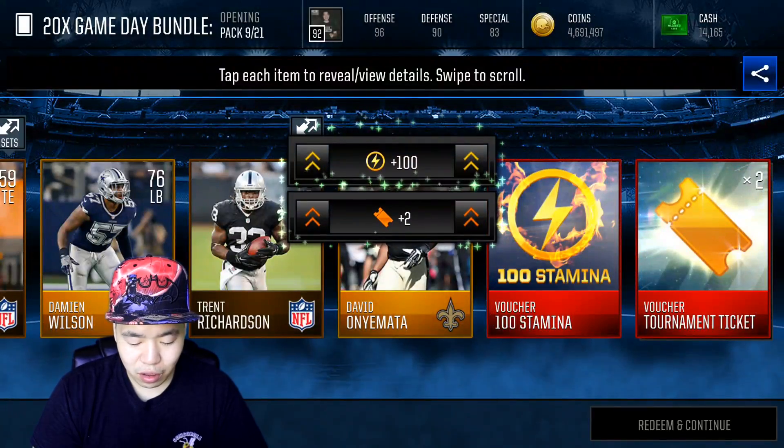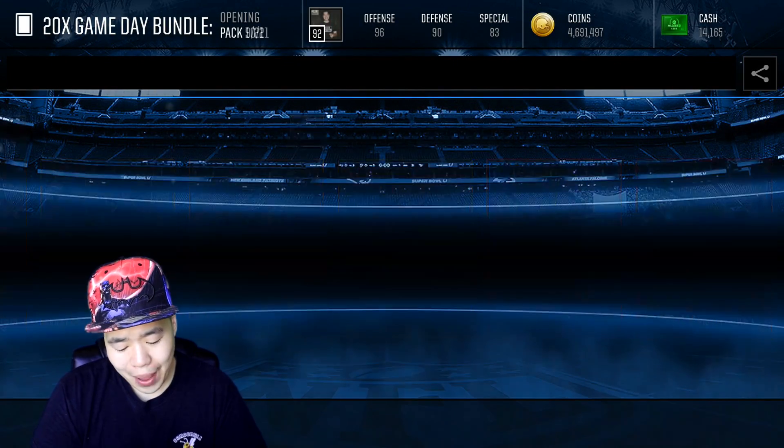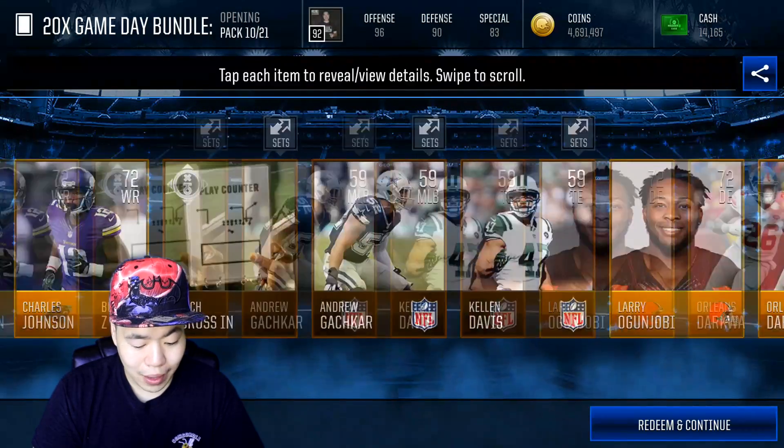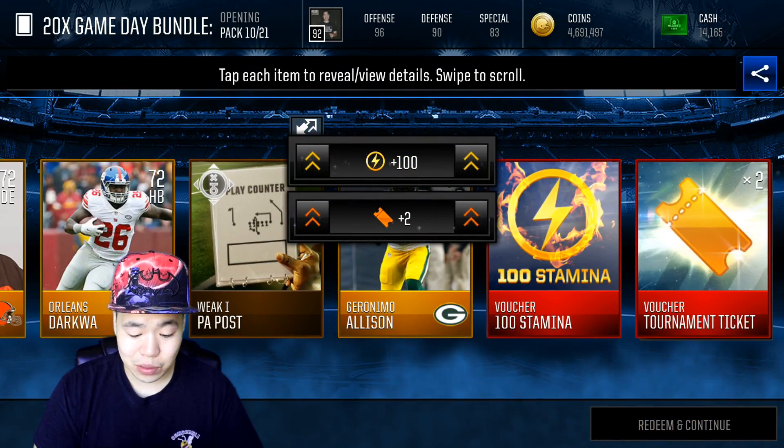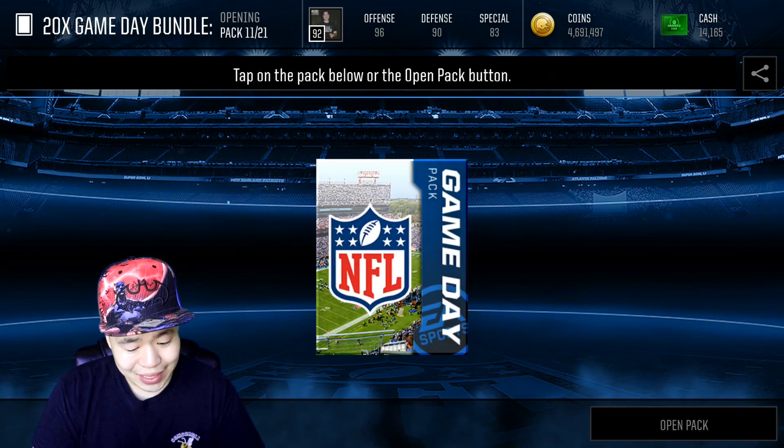Nothing huge here, but we're getting halfway through our packs. Come on, EA, give me something good. Oh, game plan — I'll take that. Double game plan! I will take that. That's actually pretty lit. Double game plan is always nice. And then can we get another elite? Come on, EA, give me another elite.